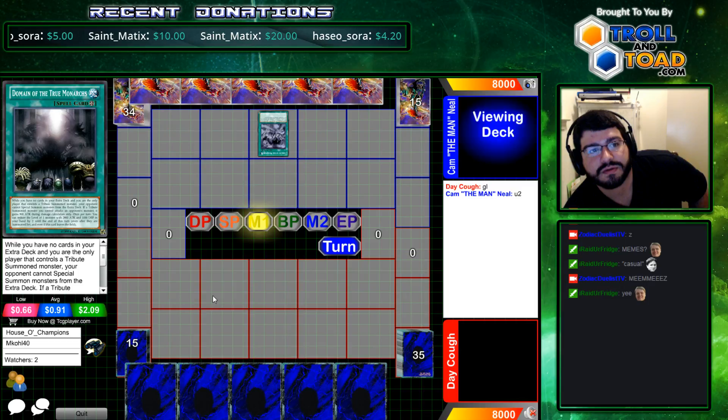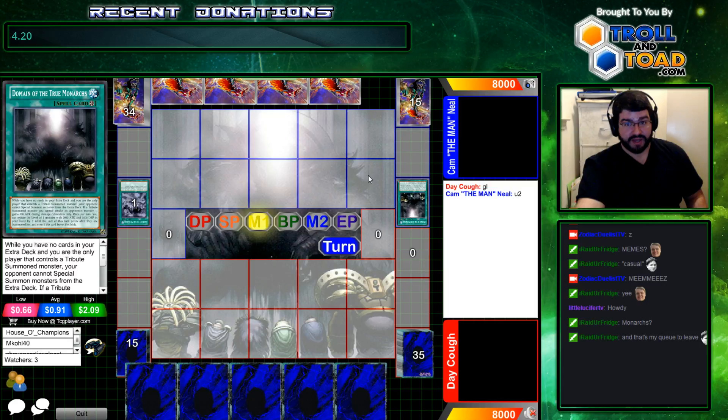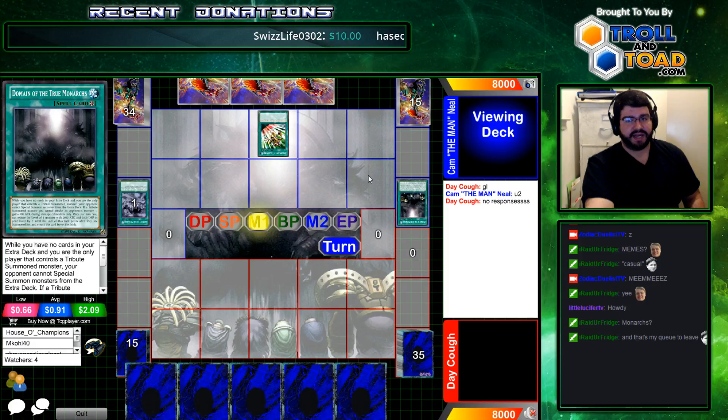He's searching for his one-up Domain. Does he have a Brilliant Fusion play loaded, or does he even play that engine? Looks like he's gonna be ripping from the hand somehow. He's checking out if that Max C is loaded for that one-for-one, but it's not. Just scouting.